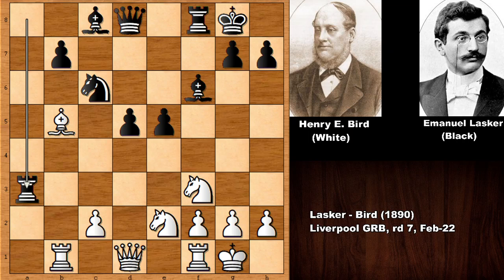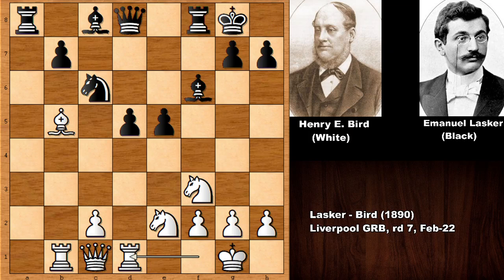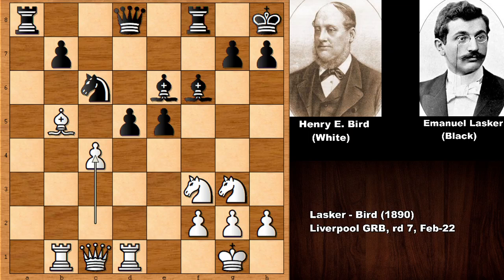Bird changed his plan and played e4, but this is also losing for Bird. Queen to c1 defending the rook, rook to d1. King to h8. Bird is threatening to play bishop to c4 and the pawn is pinned — if capturing the bishop, then rook takes queen. So Lasker moved the king away with king to h8, so there is no bishop to c4. Knight to g3, bishop to e6, c4 by Bird.